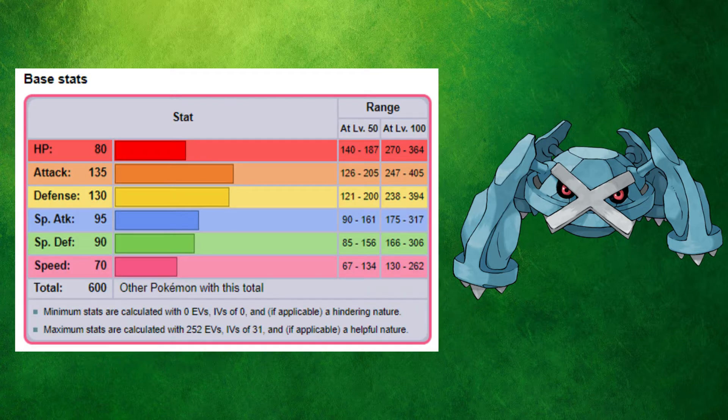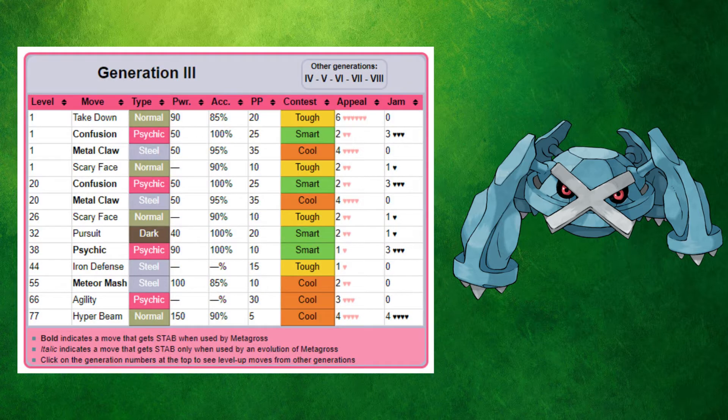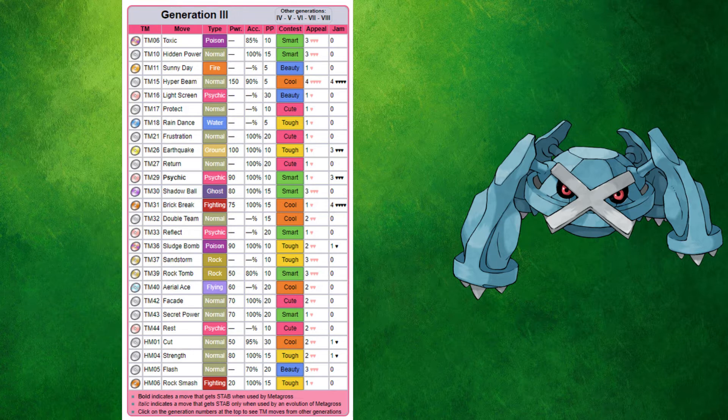Metagross is a Steel/Psychic type, and it's the fully evolved form of Beldum. It's also the pseudo-legendary of the Hoenn region, with a base stat total of 600. Right off the bat, Metagross gets some good STAB moves like Confusion and Metal Claw. Other than that, the only amazing moves it learns by level up are Psychic, Meteor Mash, and Hyper Beam. Metagross has some pretty good type coverage though, as it gets access to TMs like Earthquake, Shadow Ball, Brick Break, Sludge Bomb, and Aerial Ace. However, it can't learn an Electric type move, which makes me very worried for the Wallace battle.